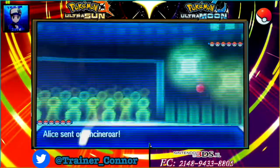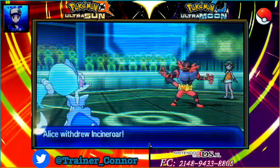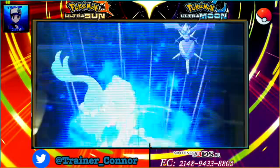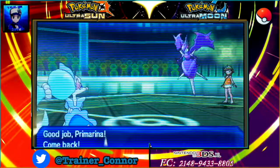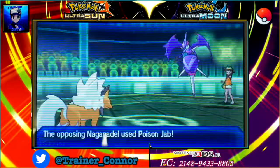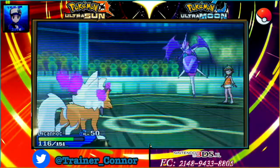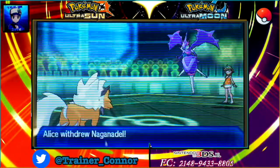I'm going to start with Primarina, and my opponent is going to lead with Incineroar. I do apologize for the lag in the video. He switches into Naganadel on the first turn. Because he has Incineroar, I don't want to go for Sparkling Aria because it's pretty obvious he knows I'll go for it, so I mix it up and just go for Moonblast. We catch Naganadel off guard a little bit. I switch into Lycanroc Dusk form and get Poisoned from the Poison Jab he goes for.